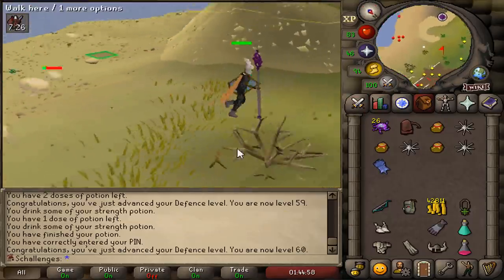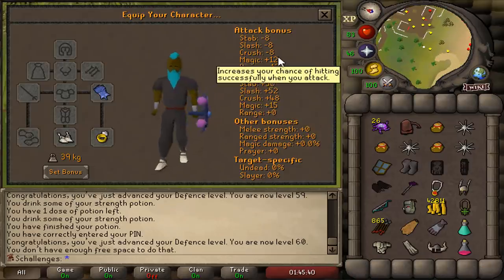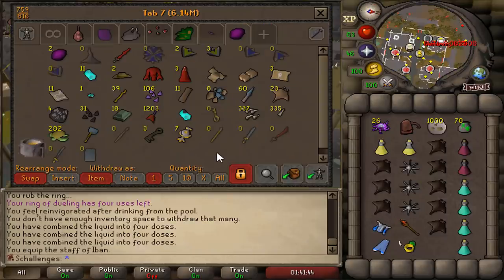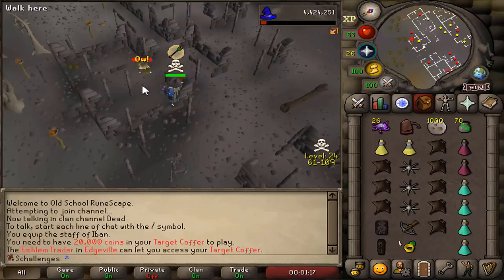We can now wear the malediction ward. Look at that Fashionscape — look how beautiful it is. The magic bonus on this shield is amazing, plus it has a lot of melee defense as well. But we're still not done with the wilderness shields just yet. We still need the Odium Shard 2 from the Crazy Archaeologist, so that's our goal right now.